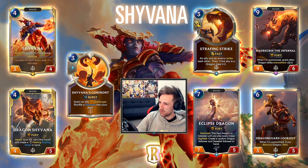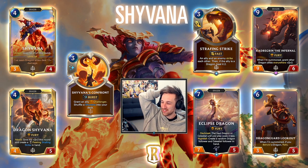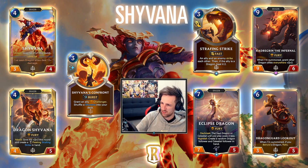Let's look at the rest of the new cards. We have the Eclipse Dragon — another Daybreak card. Daybreak: the next dragon or celestial unit you play costs two less. Nightfall: create a random dragon follower and celestial follower in hand. Eclipse Dragon seems super cool. I don't know if I'd put it in a midrange Shyvana deck necessarily, but wow — it just seems wild. You can fit it into Daybreak decks for the dragon and celestial synergy, or Nightfall decks for flexibility. Super strong card, I love Eclipse Dragon.